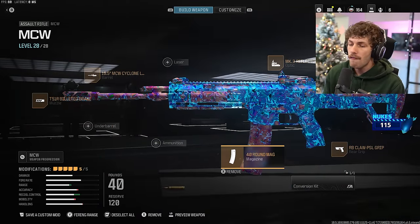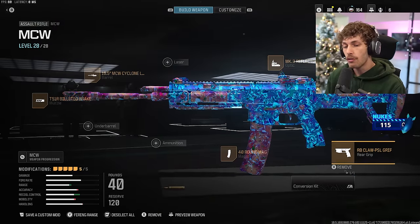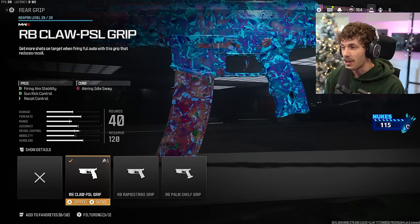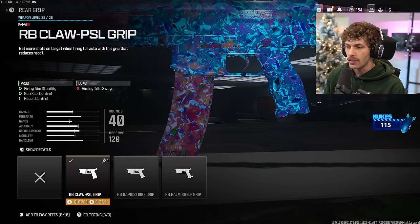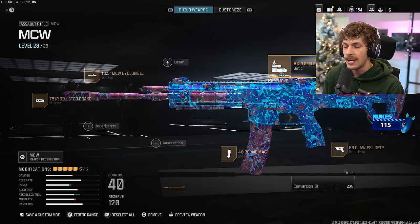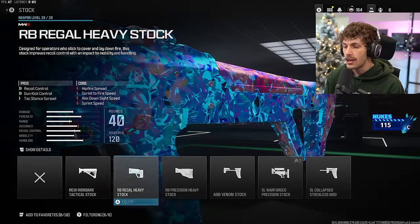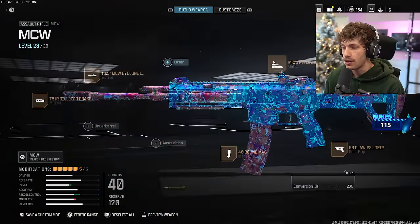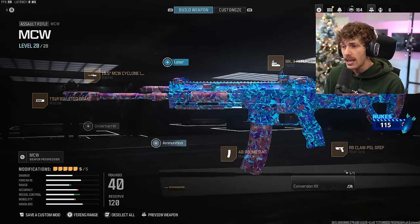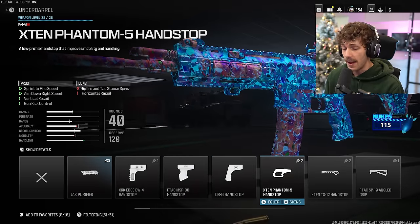I'm using the MK3 Reflector since I'm usually sitting back a bit. 40-round mag because it takes a lot of shots to kill in this game, so you need enough ammo. For the rear grip we got the RB Claw PSL grip to add firing aiming stability — this gun really won't sway at all. For variations, you could take off the optic and add the A90 Venom stock, the high grain rounds to increase damage range to 35 meters for quicker kills, and good underbarrels include the hand stop or X10 Phantom.